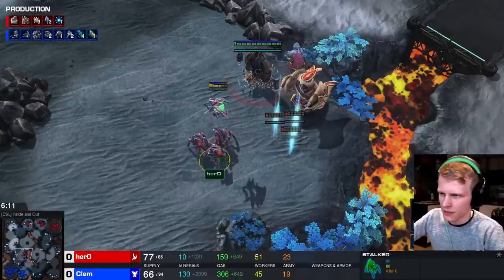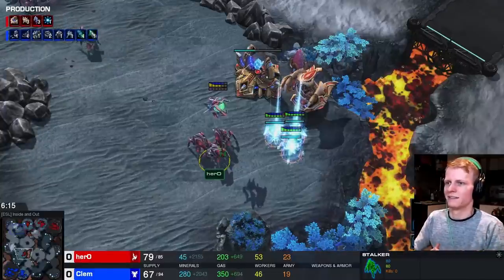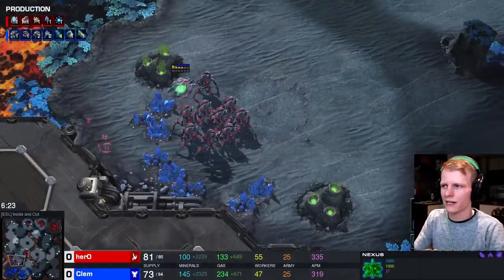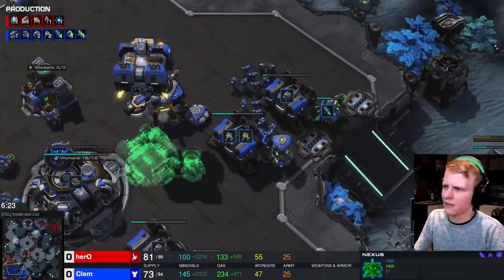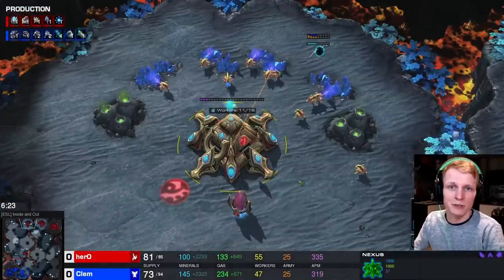Now he's just building Stalkers — this is the next part of the game plan. 4-gate Stalker with Blink from the proxy pylon, get really aggressive. This is something you have to weigh up: if you haven't done much damage, it might be harder to take a third Nexus, but in this game he's killed 4 Cyclones and a bunch of Marines, so he's pretty confident to start building workers.